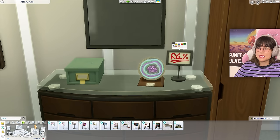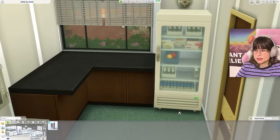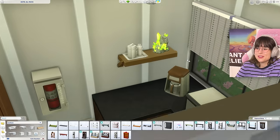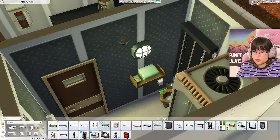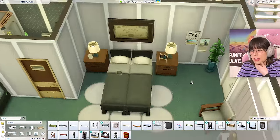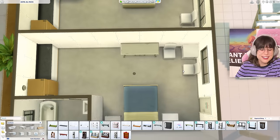I put up a little sign that might be a for-sale sign, a fridge that looks like it's for a pharmacy, and a tray. I think I'm done with room 1 — it looks like a mix between a prison cell and a hospital room. Let's move on.